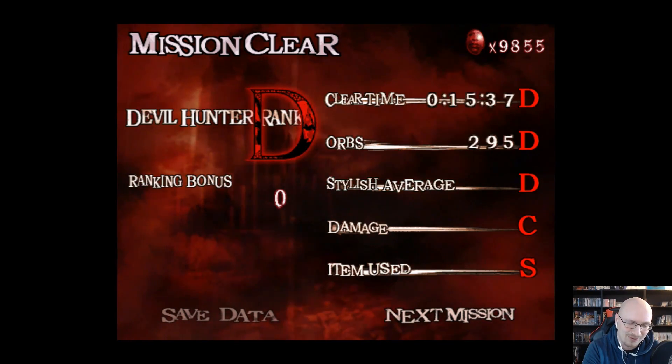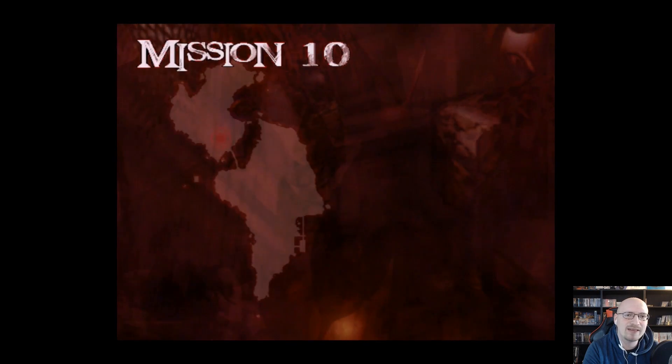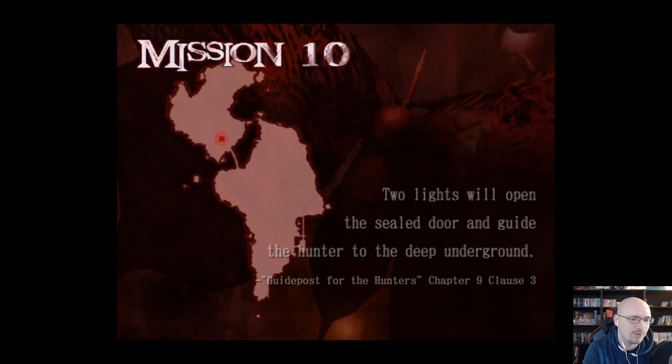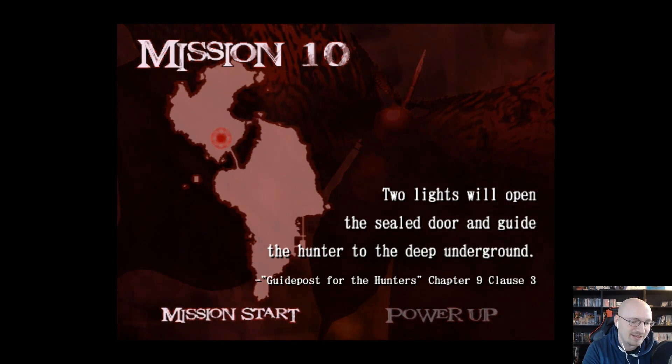It's been a little bit of a while since I played but we'll see how well we do. We're about halfway through Dante's story. We've got mission 10 — 'Two lights will open the sealed door and guide the hunter to the deep underground. Guideposts for the hunters, chapter nine, closet three.' Let's just go ahead and jump right into it.